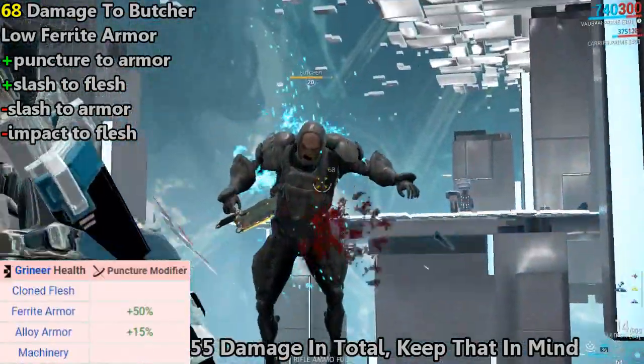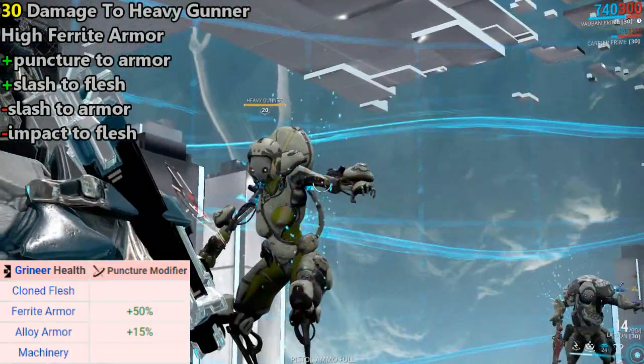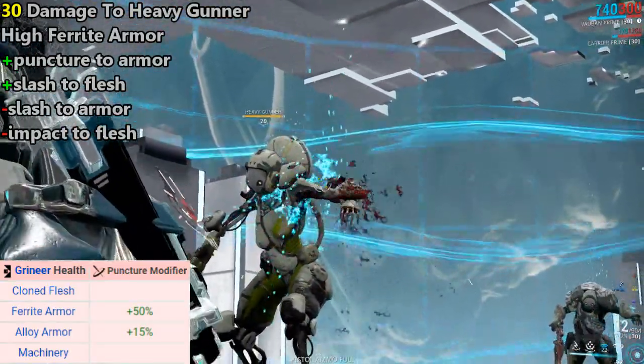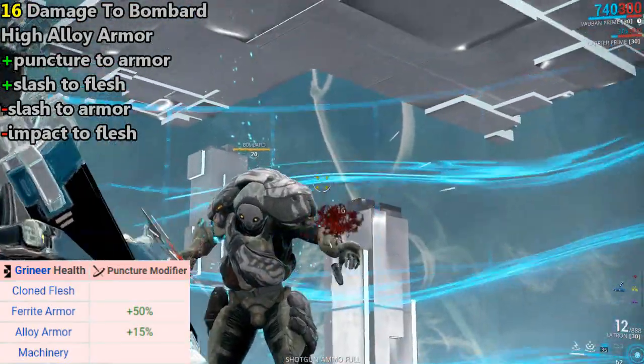While impact is specialized for shields, puncture is specialized for armor and is ideal against the Grineer faction. Puncture deals a bonus 50% to ferrite armor and a mild 15% to alloy armor.